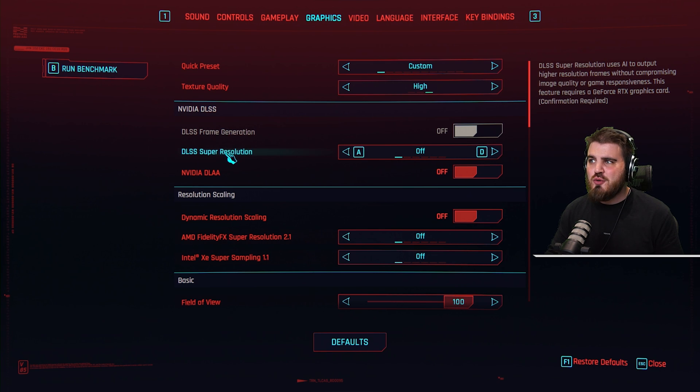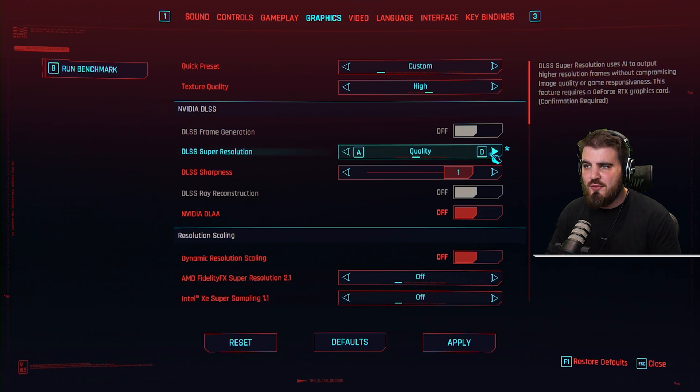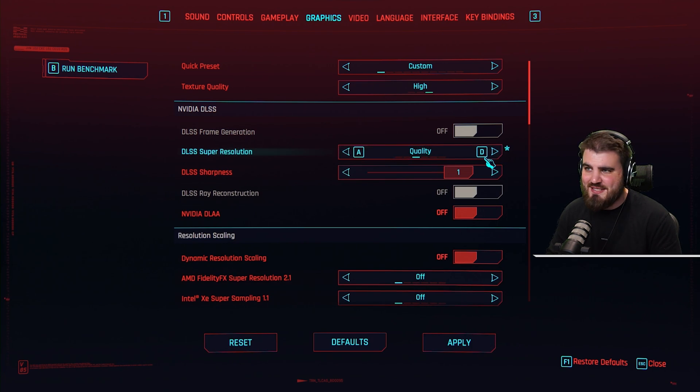It essentially uses super resolution AI technology to upscale the game to look as if you never lost the resolution in the first place, without losing any FPS. It's a really amazing bit of functionality in this game, and of the options available, DLSS Super Resolution tends to be the best. My current recommendation for most people is to set this to the Quality setting.